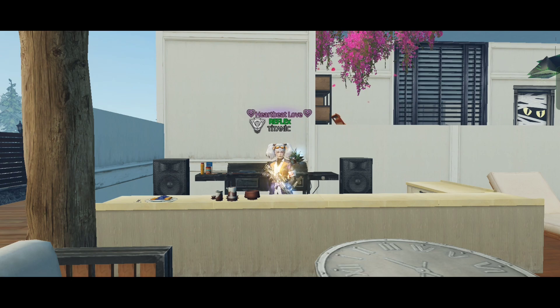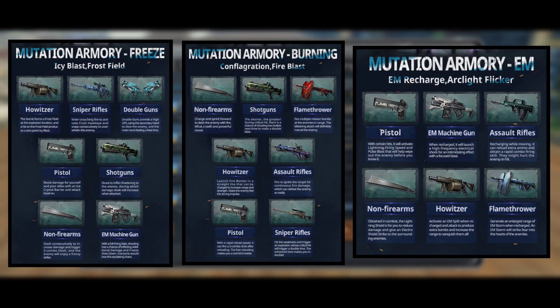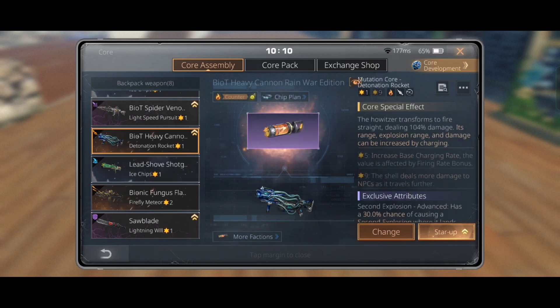First of all, there are three types of mutation cores: freeze, burn, and electric. Each of these categories has a whole variety of different mutation cores. Let's see how to start up a mutation core — select the mutation core you want to upgrade and click star up.